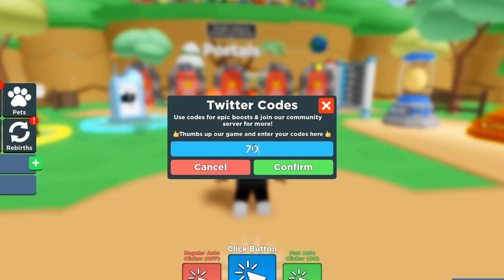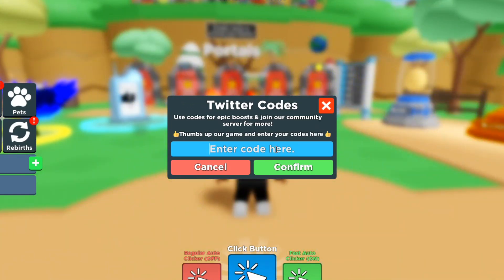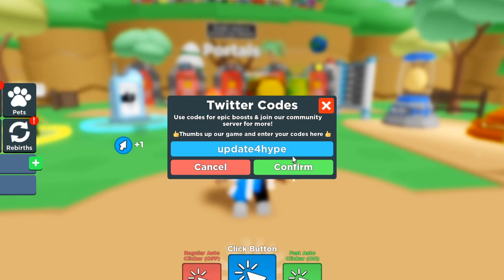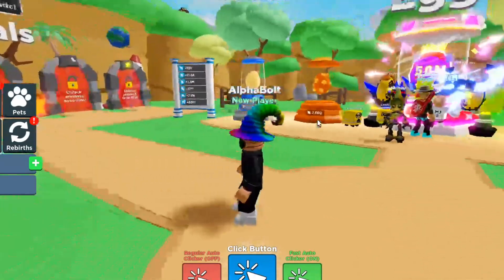Trying '70klikes' — doesn't work. '10klikes' — code is expired. '2022' — code is expired. 'updateforhype' — code is expired. I actually like when Roblox games tell you if a code is expired, because at least you know it doesn't work anymore. Some games don't even let you know whether a code worked or not, even after you redeem it.